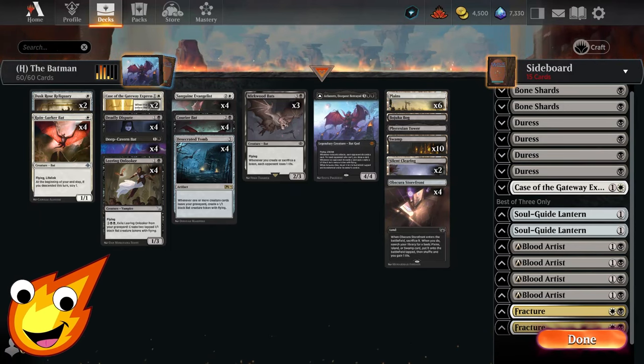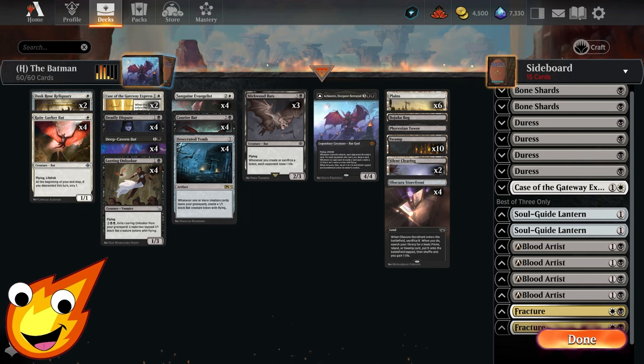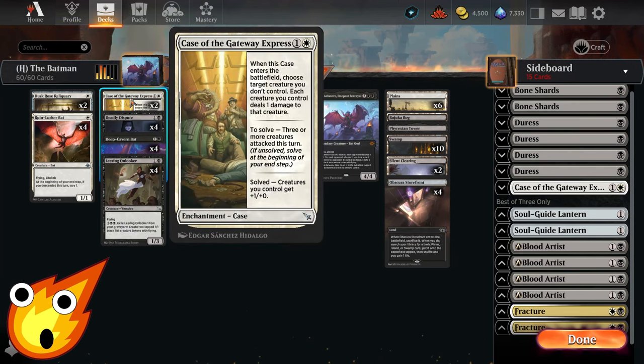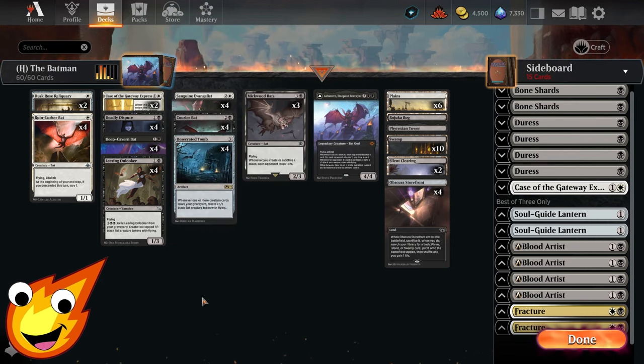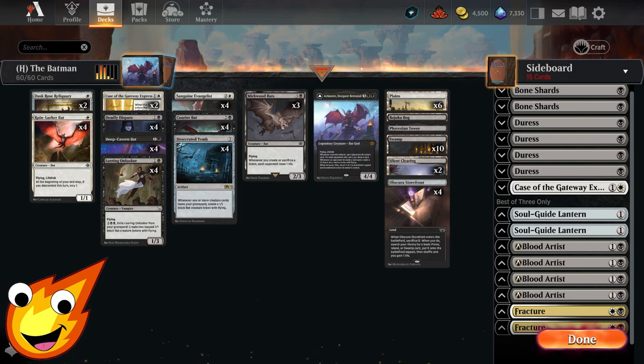And there you have it, everybody — that was the Batman for the Historic format. Tell me in the comments: would you play this deck in any way? To be perfectly honest, maybe we were a little too ambitious playing it in Historic. I was very happy with what the deck could do when it went off, but as you saw, we got blown out quite a bit by bigger decks. Many combo decks are a lot faster than us, and creature decks like Goblins and Elves have a lot more support. Still, I believe with a couple more pieces — maybe in the future — Bats just might have what it takes to hold their own.